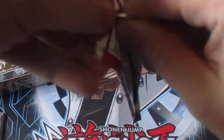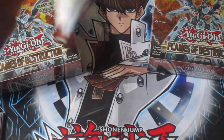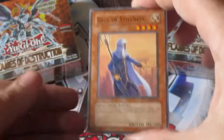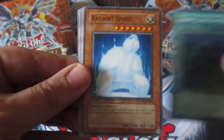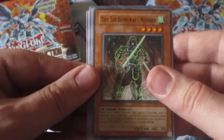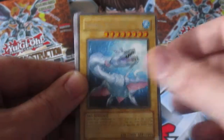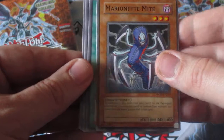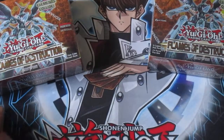Last of the random packs — Strike of Neos. I think Strike of Neos was the set that had... Sage of Stillness, Shien's Castle of the Mist — a Six Samurai support card. Got a Radiant Spirit, Six Samurai Nisashi, and a Spiral Serpent — the OG version of it. Shien's Foot Soldier, Marionette Might, Synthesis Spell, Electrovirus. We didn't pull any holos, but some interesting cards at least.